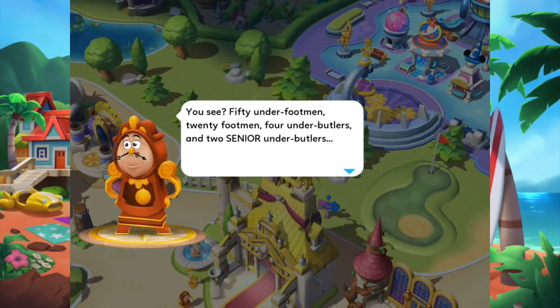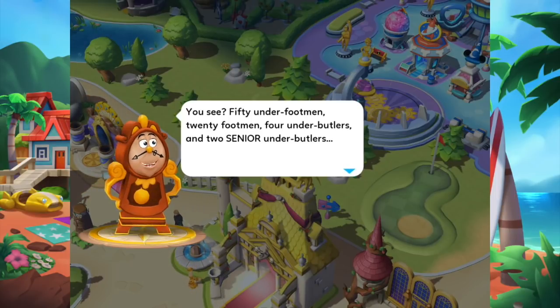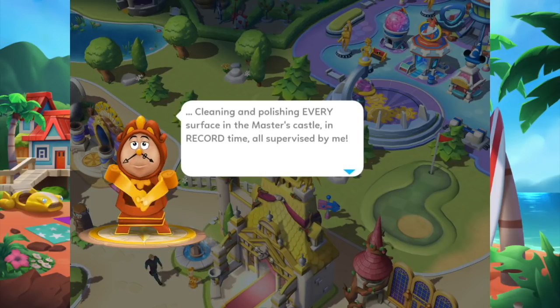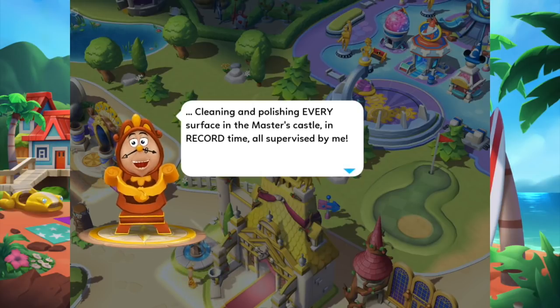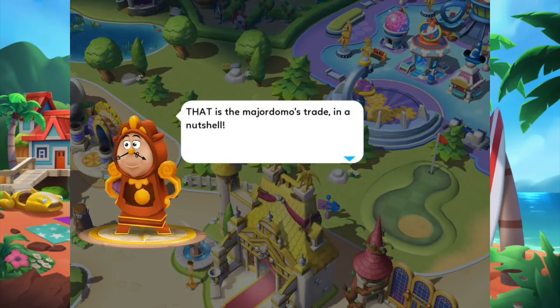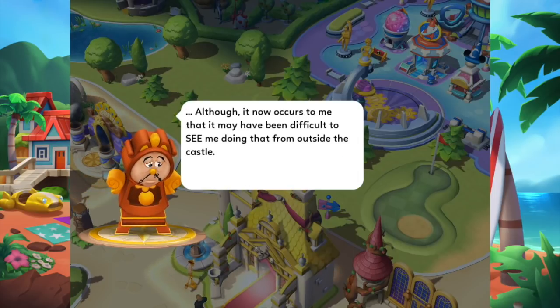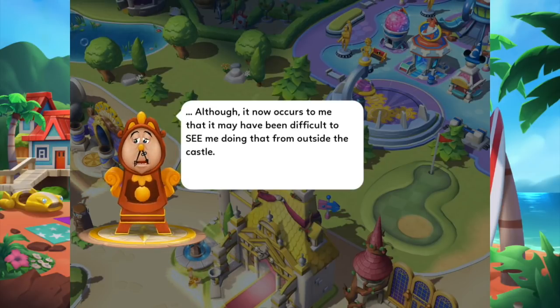Hi, it's Disneygirl back for another episode of my Disney's Magic Kingdoms game. Today we're starting off with some dialogue from Cogsworth. You see 50 underfootmen, 20 footmen, four underbutlers and two senior underbutlers — cleaning and polishing every surface in the master's castle in record time, all supervised by me. That is the Mejor Dormer's trade in a nutshell, although it now occurs to me that it may have been difficult to see me doing that from outside the castle.